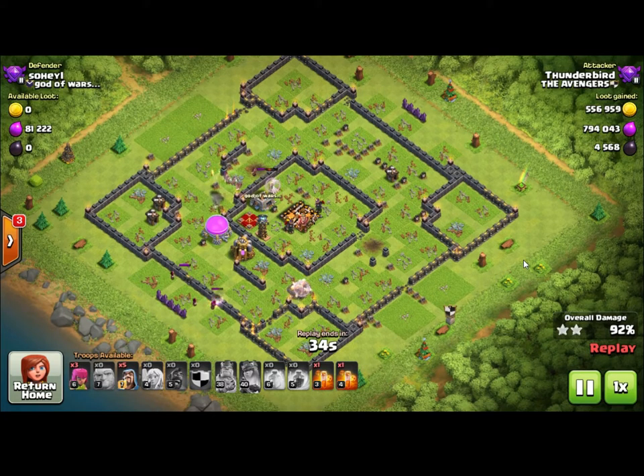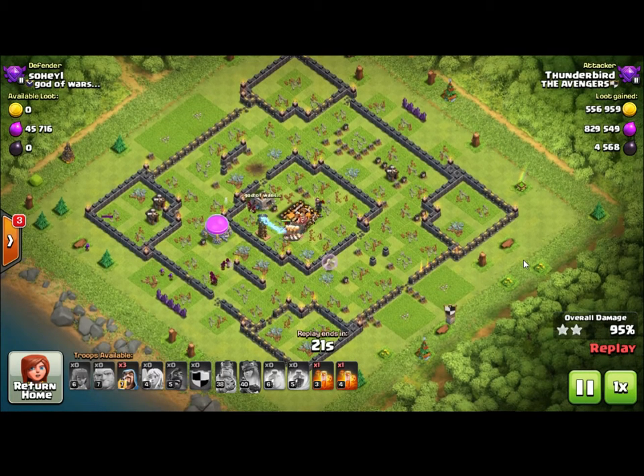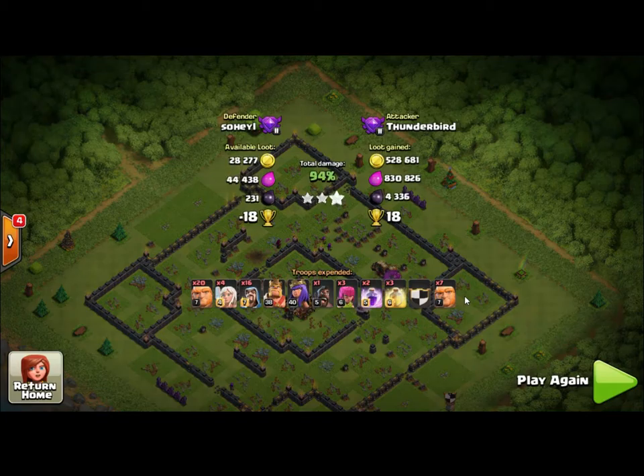The witch is a newer troop used in what's called the witch walk — healers keep the witches alive while the witches keep spawning skeletons. The downside is witches just don't do tons of damage, so you might have three or four witches left at the end of a raid but they're not busting through the base like bowlers or the queen would. The best two troops are definitely the queen and the bowlers. More advanced players will put the queen and the Grand Warden together with healers, and that is the one-two punch no one wants to see coming across their base.